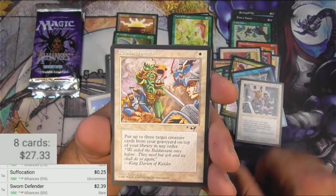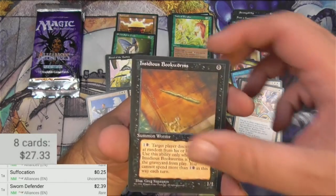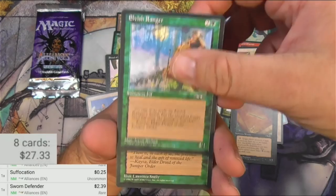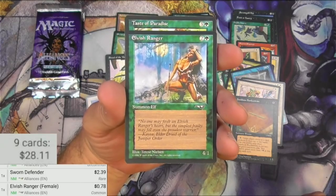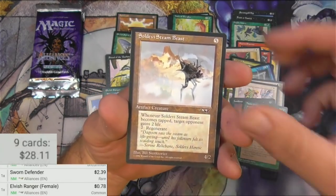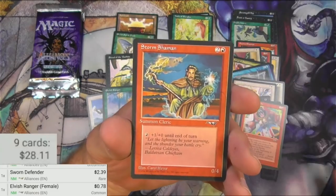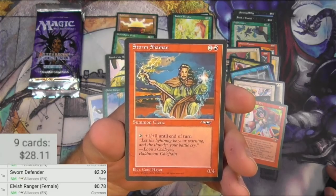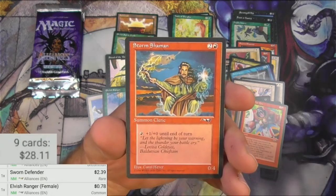Got a Martyrdom, Reinforcements, Insidious Bookworms — look at them, look how insidious they are, just crawling along. Elven Ranger with amazing art that would not fly nowadays, that's for sure. I'm going to scan this one just to see — does the Therese Nielsen female Elven Ranger trend a little higher than the average common? I'm going to pull it. Taste of Paradise, Seldevi Steambeast, Guerrilla Warcry, Storm Shaman with his epic mustache there. He's a cleric but he looks like a wizard, doesn't he? You pay red to give him a +1/+0 and he's a 0/4 — he's practically like a prodigal pyromancer, a prodigal lightningmancer, but he's a cleric. What do I know? Wizards knows.